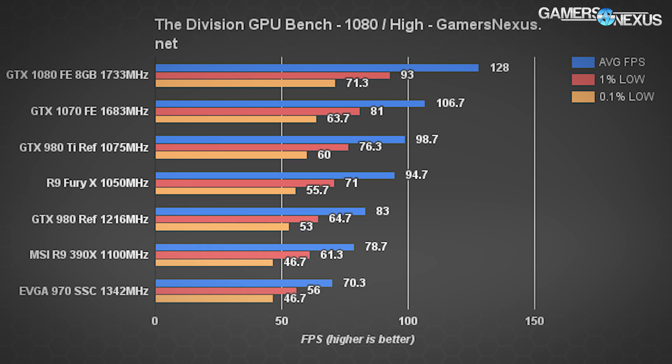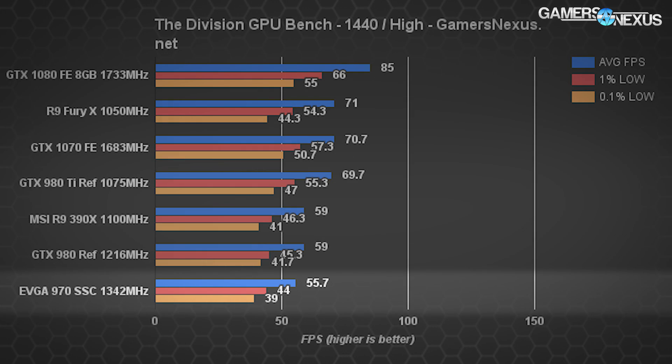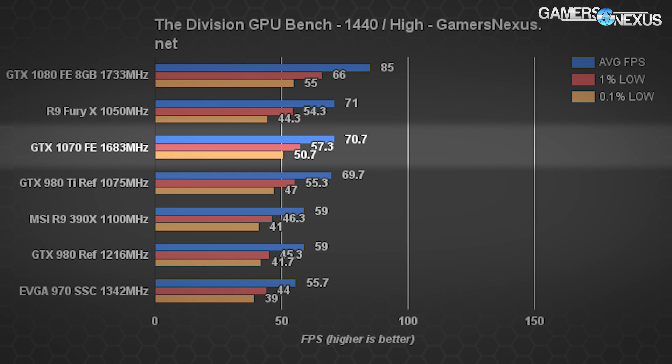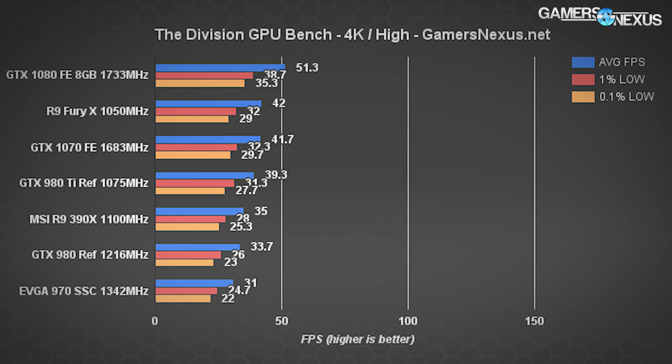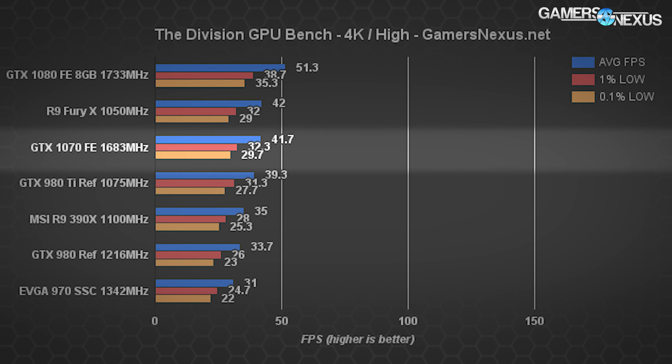Moving on to the Division, it appears that 1080p testing is too easy on the GTX 1070 — it doesn't choke the card for frame rate until we move to higher resolutions. At 1440p, the GTX 1070 runs about 18.4% slower than the GTX 1080 and about even with the 980 Ti. The 970 sits at 55.7 FPS, which is 23.7% slower than the 1070 at 1440p. 4K is a little too intense for the GTX 1070, though the 1080 handles it more easily. The 1070 could play in 4K, but you'd have to drop to medium and low settings.